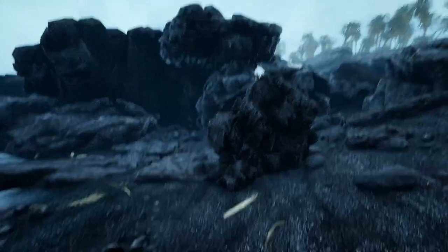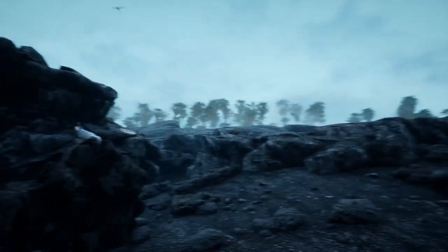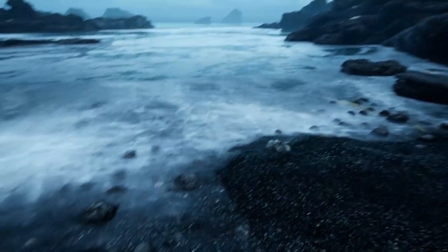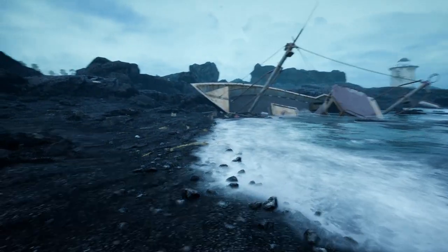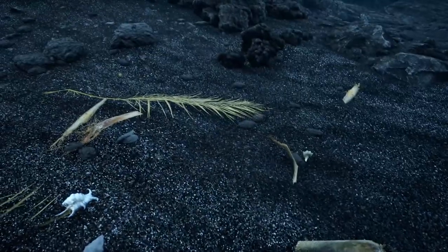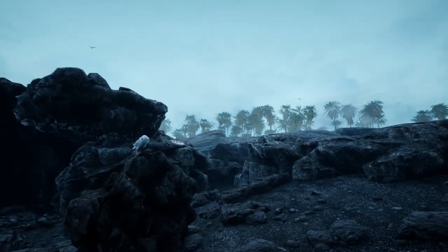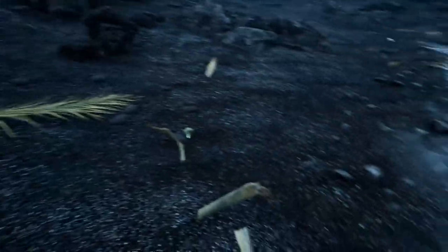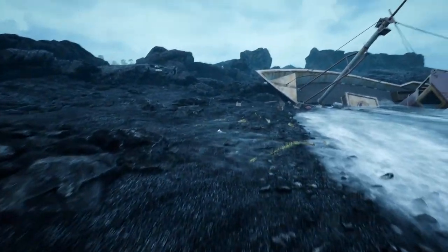Holy crap, this looks real already. Wow, oh my goodness. This is crazy. Is this like the beginning of Death Stranding with the whole beach and everything? This is really amazing. They've really made the beach look good here. We're on some sort of a volcanic island. There are palm trees and stuff over there, and the ground really looks nice. That's incredibly detailed.